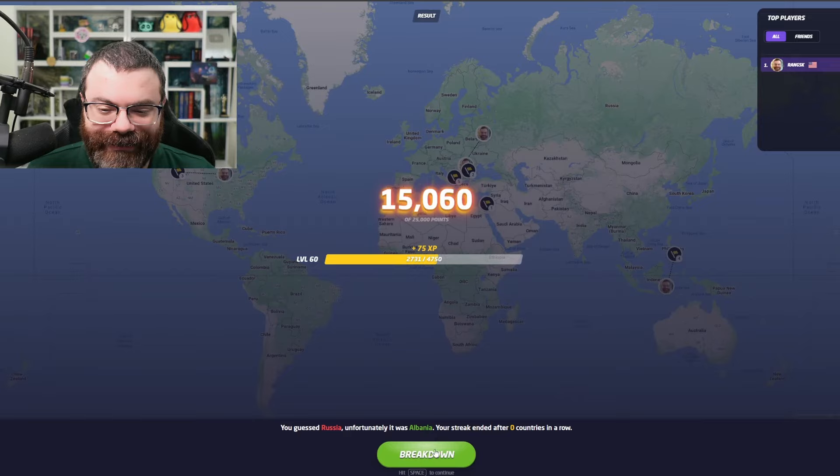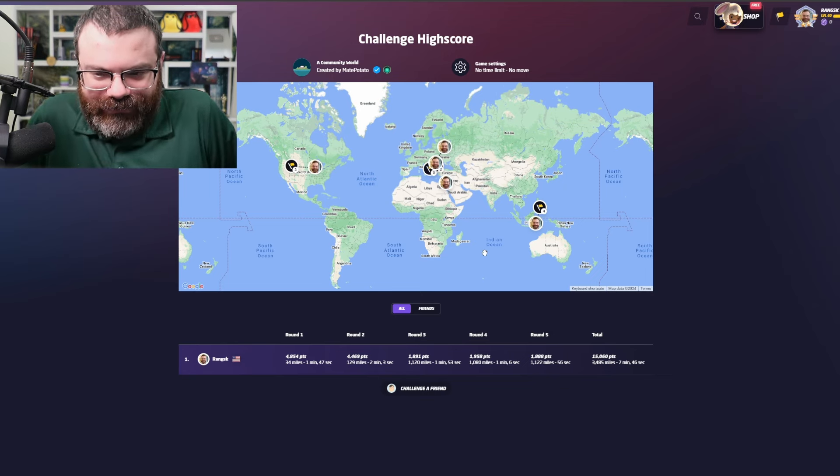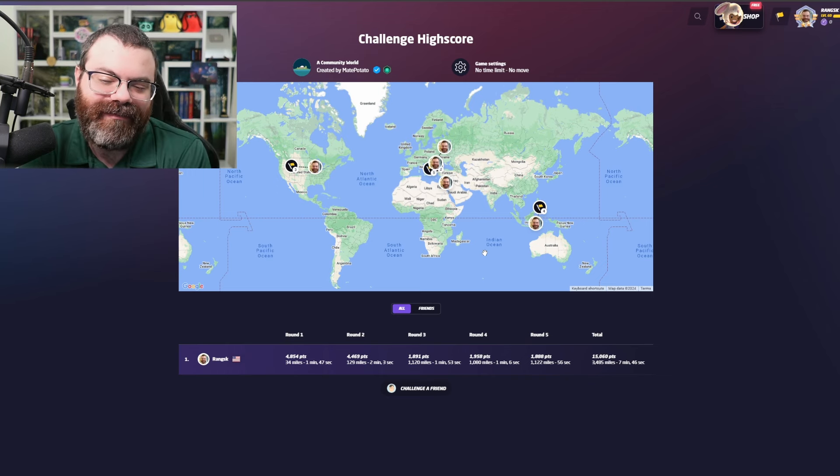We've got a little antenna on our car, white paint on the bottom of our pole. That says 'box' — we're leaving box. My initial thought is Russia, but not 100%. I don't see any blue on that plate. The problem with Russia is you can get two points and still be in Russia. I'm just going to click over here in case it might be European. It was Albania apparently.